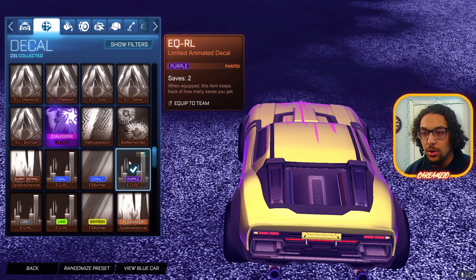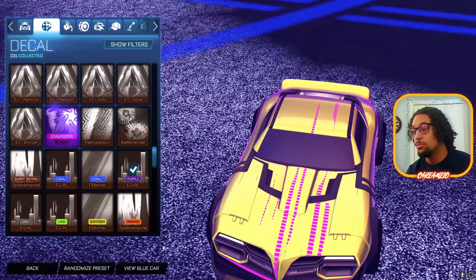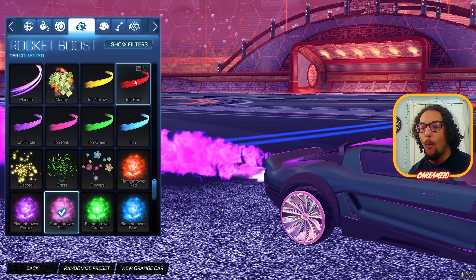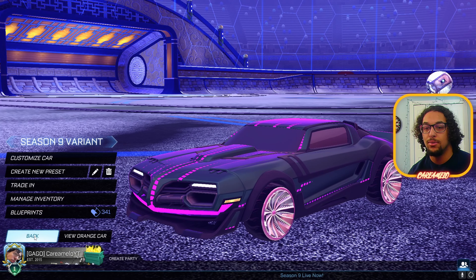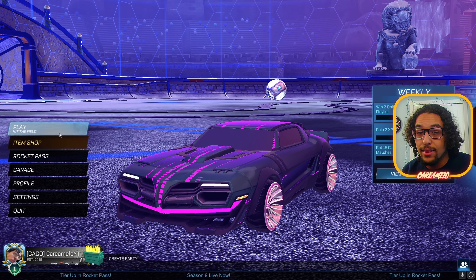I think we figured out which one we want to go with — we're gonna go with the EQRL. Oh my goodness, the back looks nice, the front looks pretty clean as well. Dishy on these bro. Honestly I like it bro. Now we go with purple monsoon. Here's the season nine car preset that we have right now. Oh my god, it looks kind of clean, no gap.